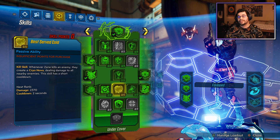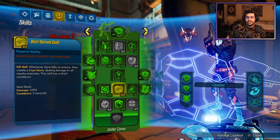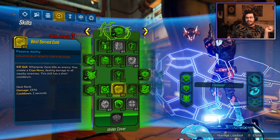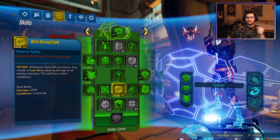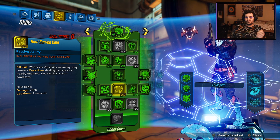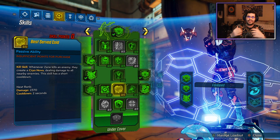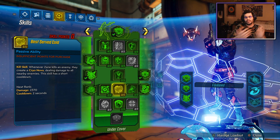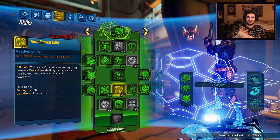Next, we've got Best Served Cold. This buff was actually kind of significant in my opinion — it was actually doubled. This isn't a skill you can just take on Mayhem 10 with any build and expect it to do much work, at least in serious endgame content like the Maliwan or Guardian Takedown. However, I do believe if you actually build completely around this skill, you can do something with it. To not really be a useful skill unless you're fully building around it — maybe it could just do more damage or offer something else.